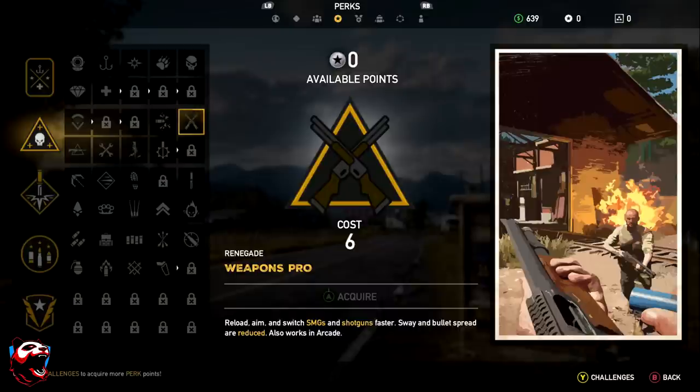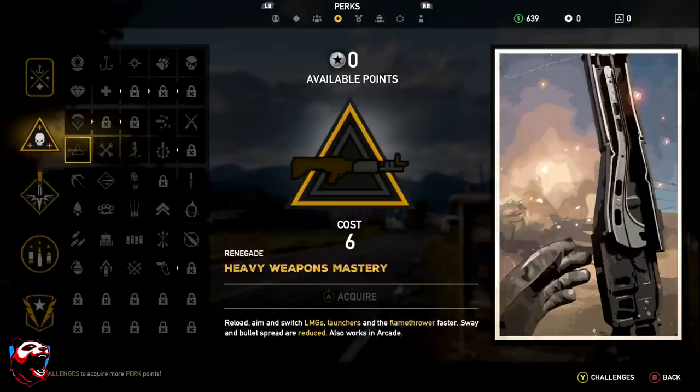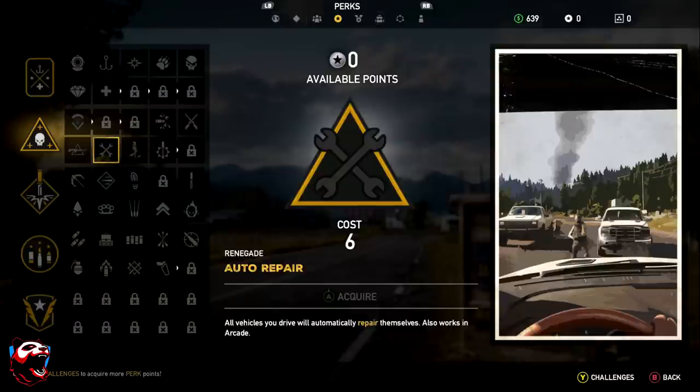Weapons Pro lets you reload, aim, and switch SMGs and shotguns faster, and also reduces sway and bullet spread — works in arcade too. If you prefer LMGs, launchers, and flamethrowers, there's a separate equivalent perk for those weapon types as well. Auto Repair makes all vehicles you drive automatically repair themselves, which is really useful when traveling across Montana and taking damage.